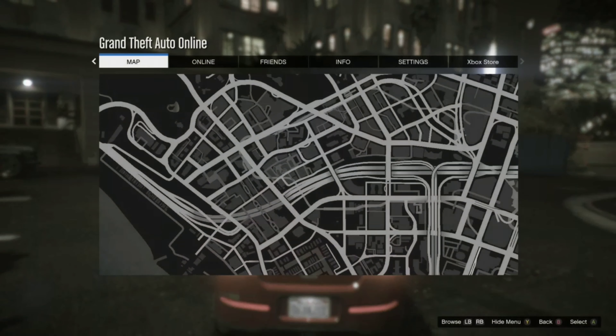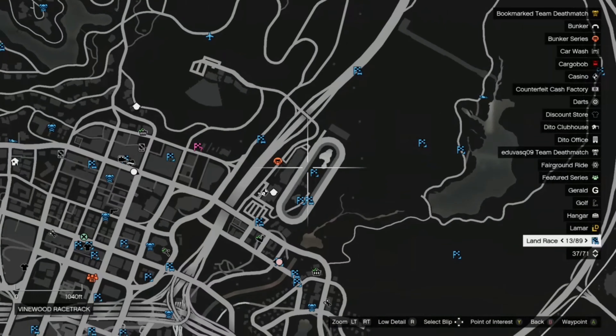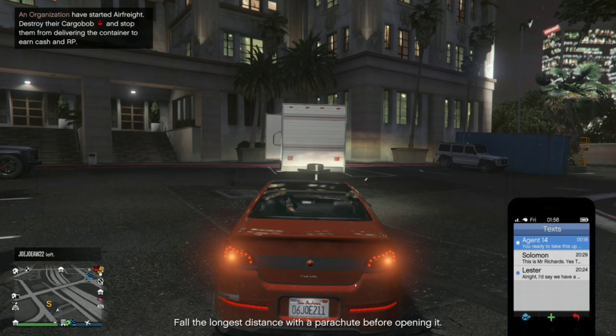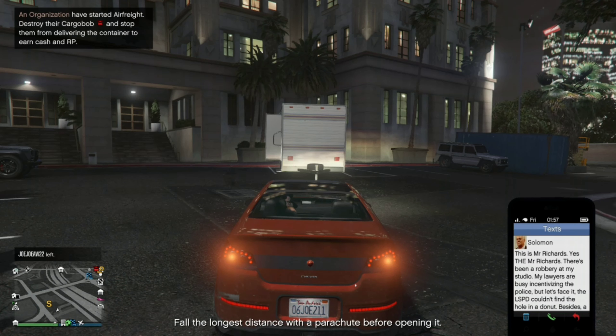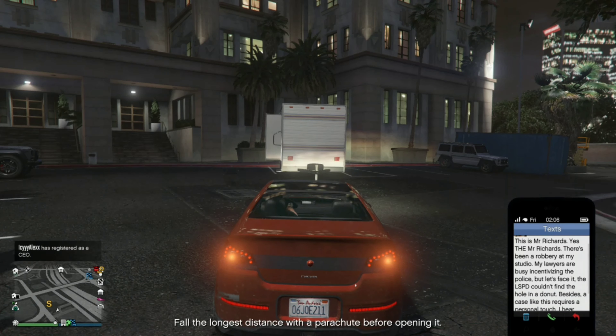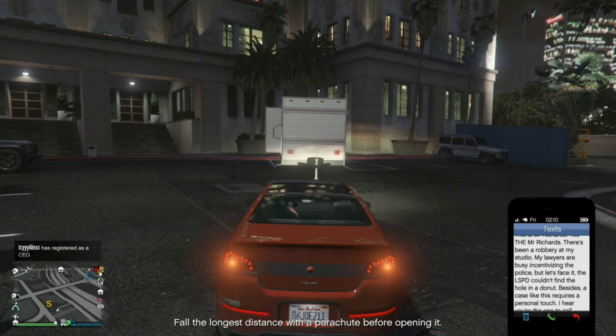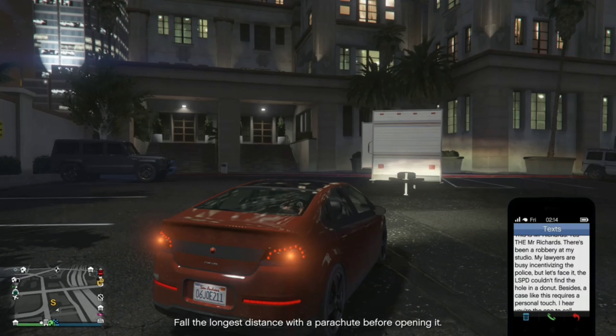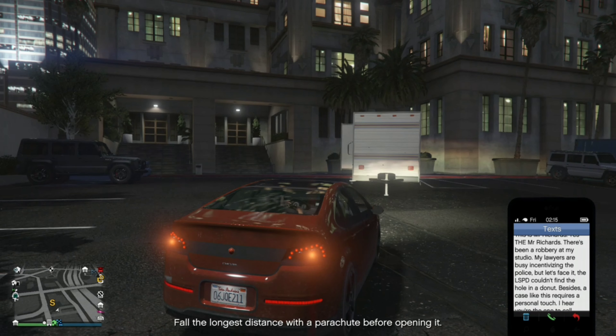So Solomon texted me. I just spawned at the Diamond Casino and I got this suspicious text message with a picture. It's Solomon Richards - yes, Mr. Richards. The message says there's been a robbery at his studio, his lawyers are busy calling the police, but 'the LSPD couldn't find the hole in a donut.' I think that's like a sarcastic remark about what's going on.